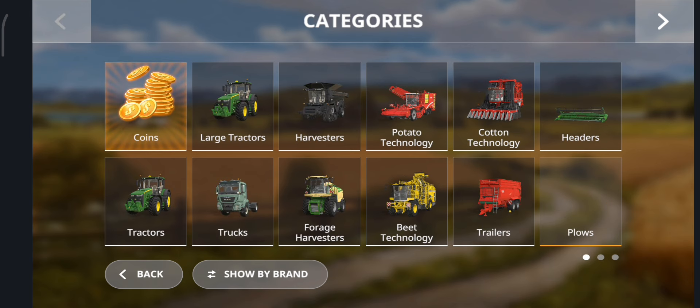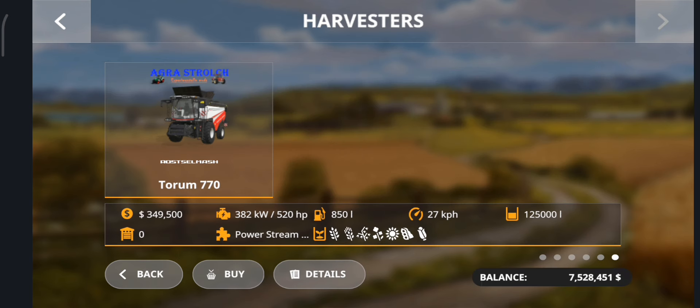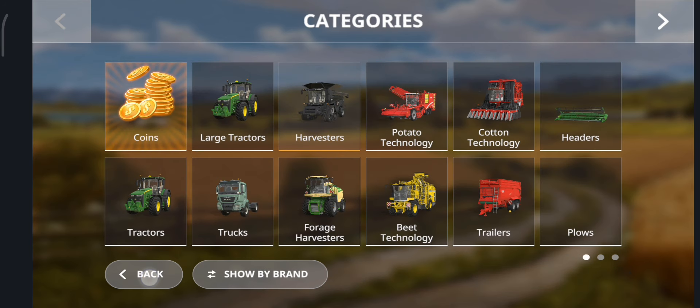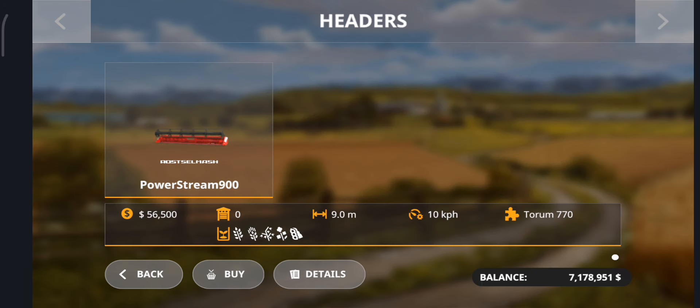The seventh mod is in harvesters. The eighth mod is in the headers: Rost Selmash Power Stream 900.